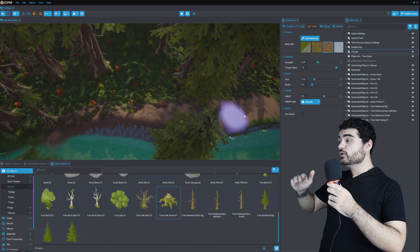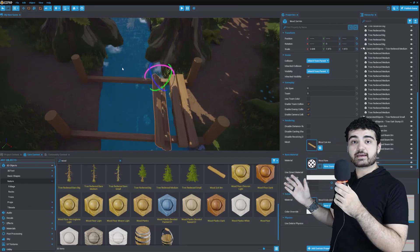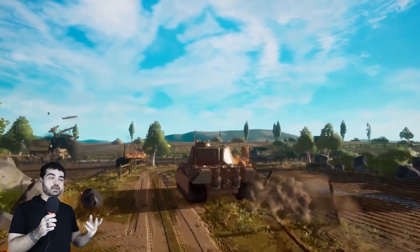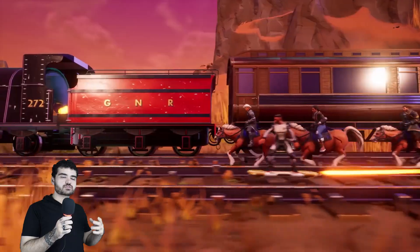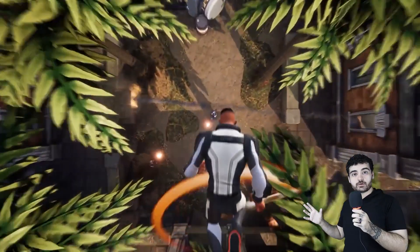After downloading it you can go straight to the game editor and it looks just like Unreal Engine. Or if you want to, you can just hop into a game that was already made by the community and check out what you can do using Core. You can make racing games, battle royales, shooter games, survival games, adventure games — any games that you want using Core.